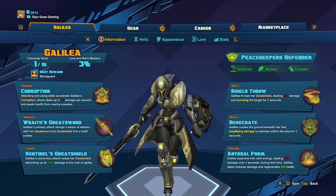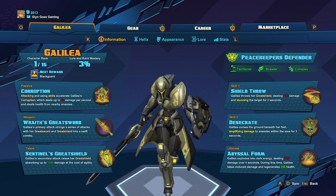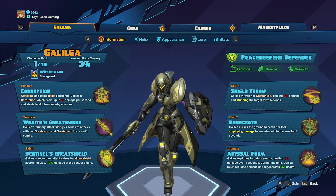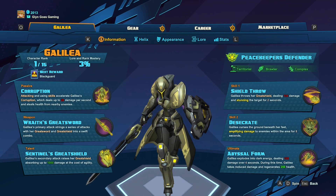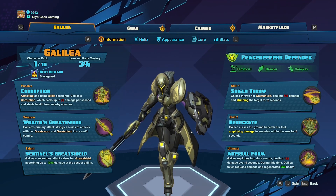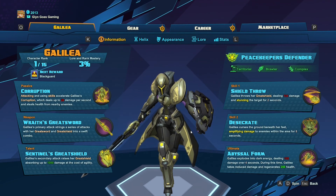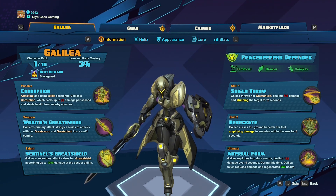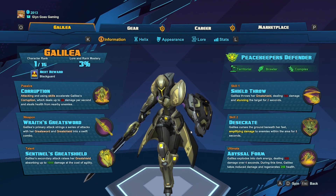Her ultimate is Fizzle Form, which is a really useful skill. She explodes in Stark Energy, dealing damage over time to people, but she's also gaining health every second she's in this form. So you're dealing a fairly decent amount of damage to people while also healing yourself up as well — really useful.